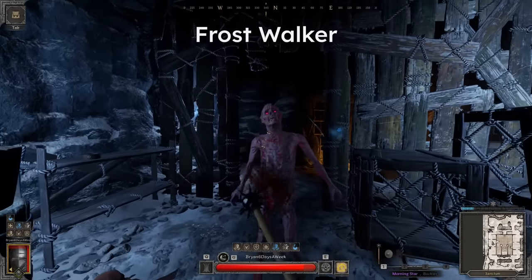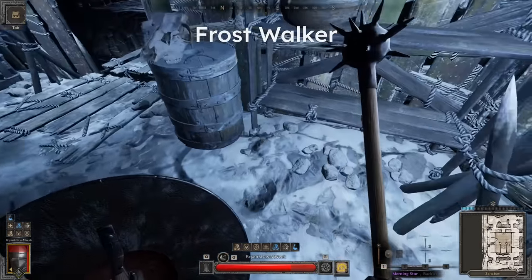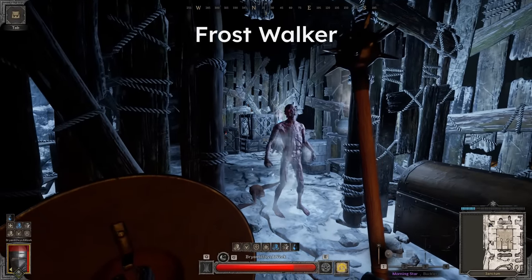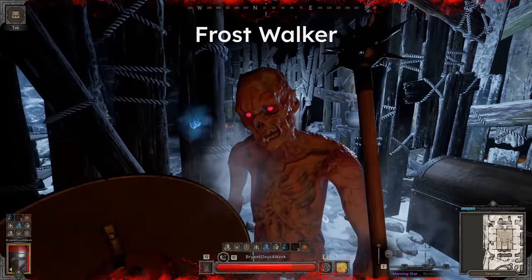Up next is the Frost Walker, which has the same melee moveset as the zombie. The only difference here is that instead of releasing a poison cloud, if this zombie drops to low HP, it will release an Icy Mist which will give you stacks of frostbite if you're too close. So to deal with this one, just use basic kiting and don't get too close.